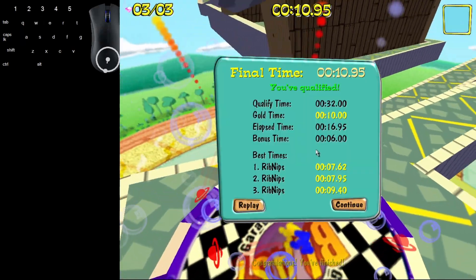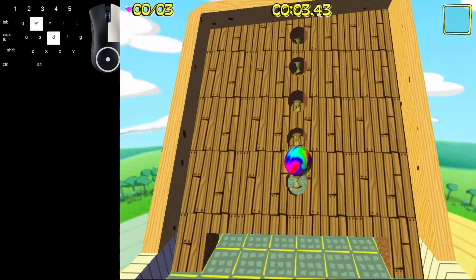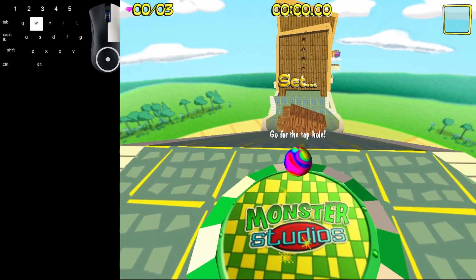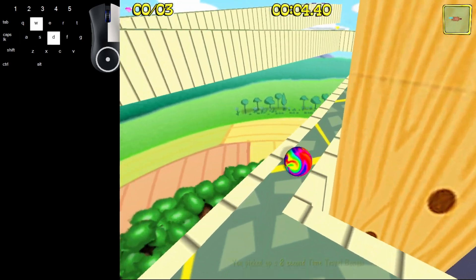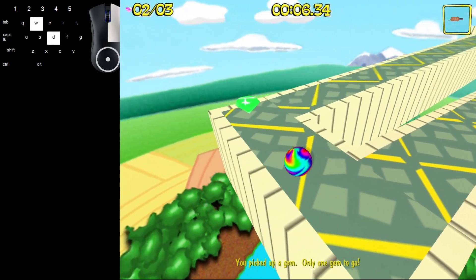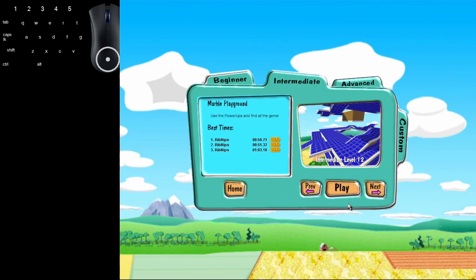Now I didn't do it as good here — I got it just under 11 seconds, but we'll make sure we do that quicker so we can get this gold time for you guys. Well that didn't work. There we go. That's how you get the gold time on level 11. We'll see you next time on level 12 marble playground.